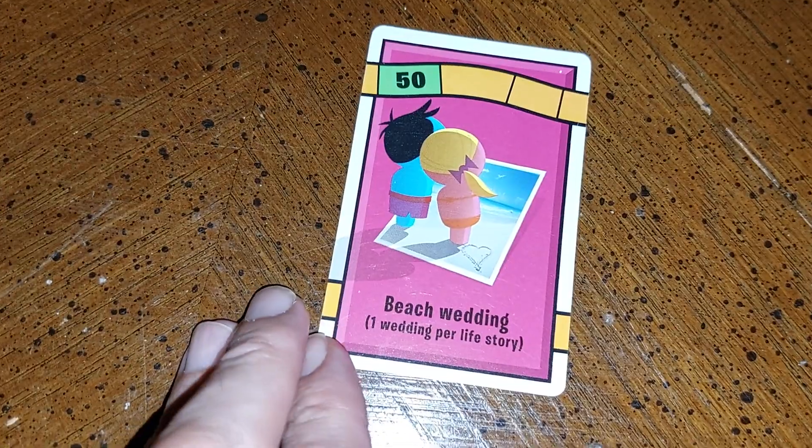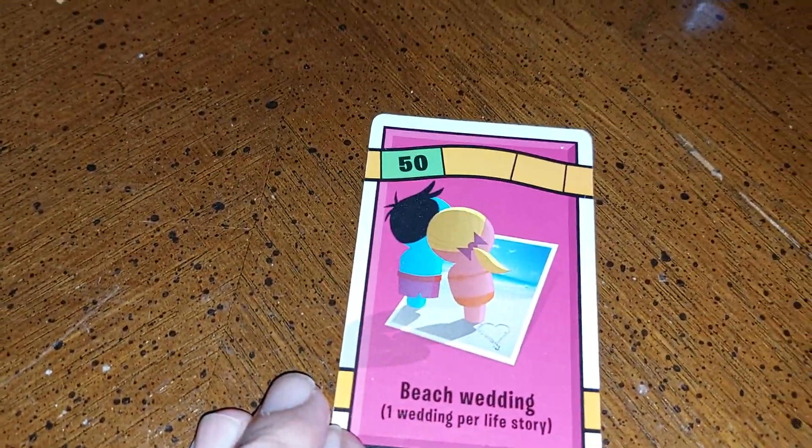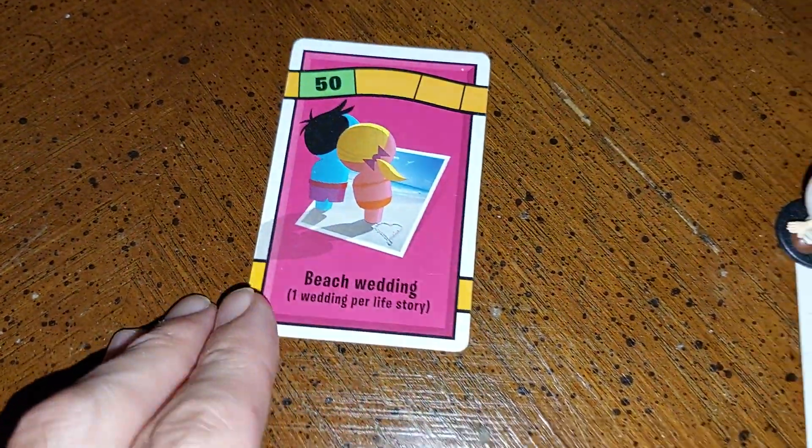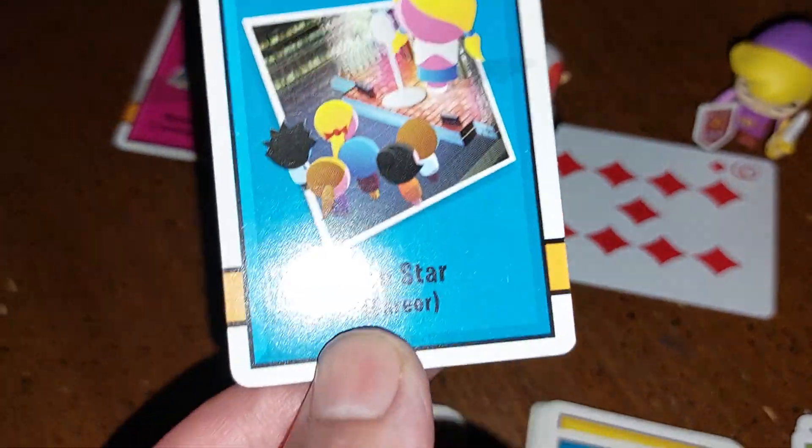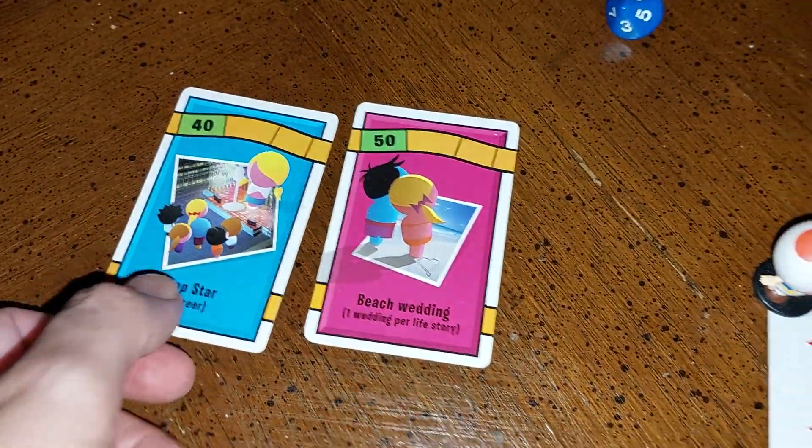Here we have a beach wedding, so you get the wedding card. Toad gets married. Here's the career card — this is Popstar. So now you get a career path. That's already 90 points.